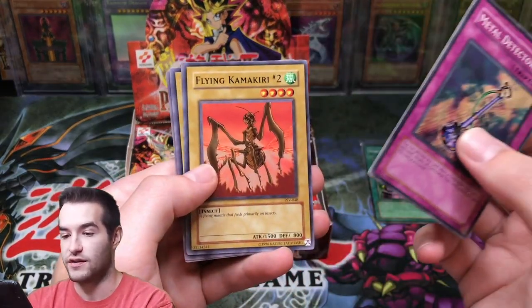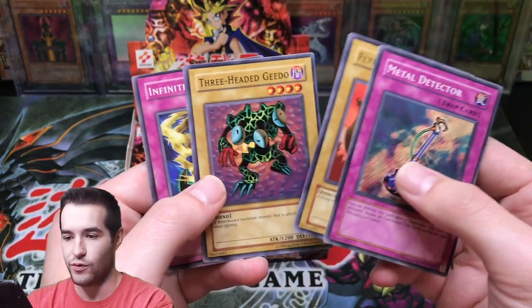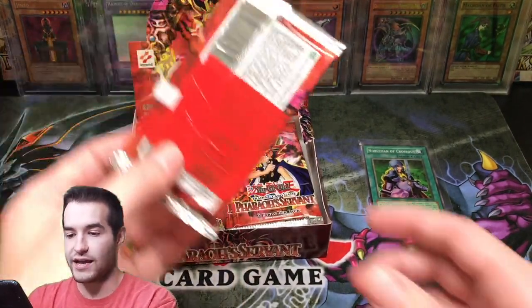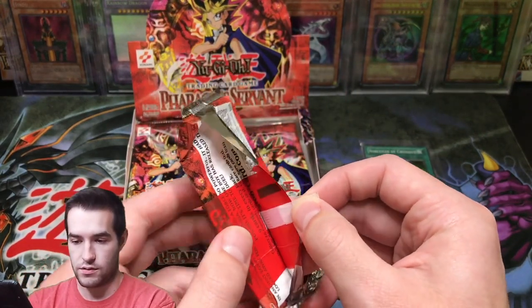I'm going to sleeve up the rares because they're super nice. Flying Kamakiri, Three-Headed Geedo. And Infinite Dismissal — the centering is really bad on that guy, check that out.